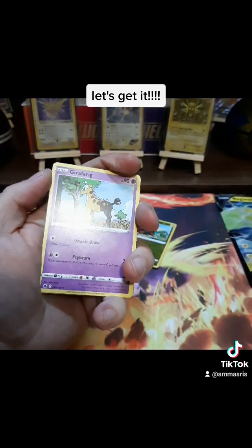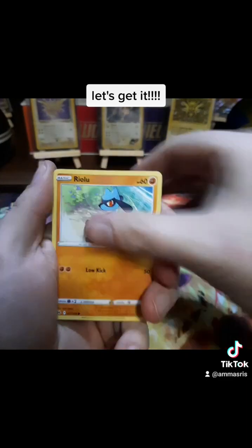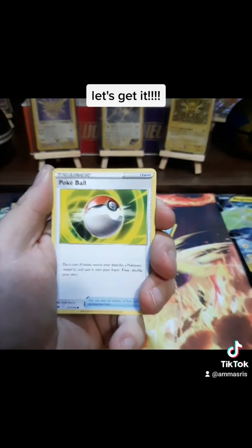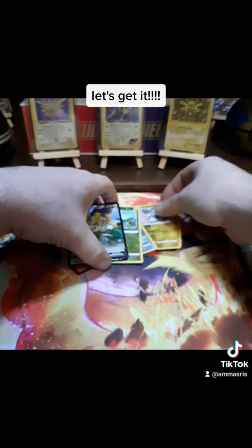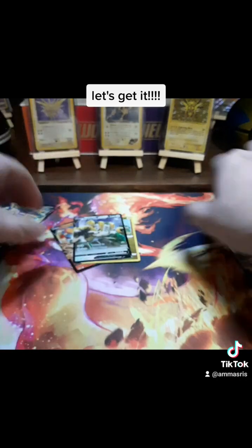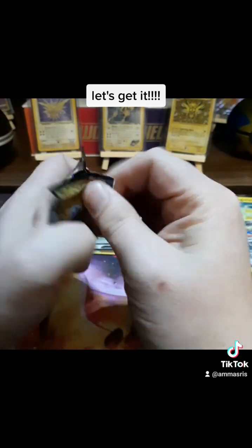Lightning, baby! Come on, now. We need that big Regigigas V. And Reverse Emolga. Come on, Crown Zenith, baby.